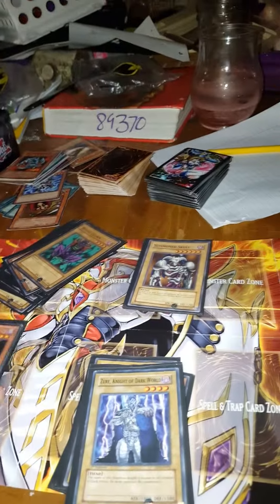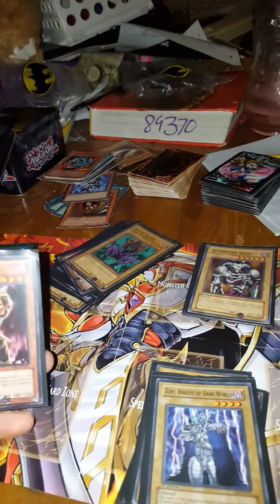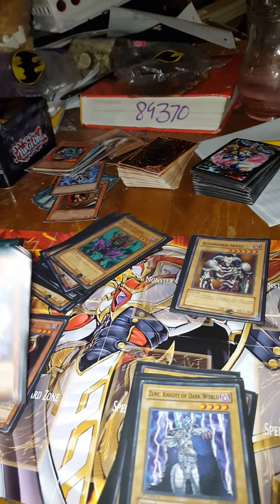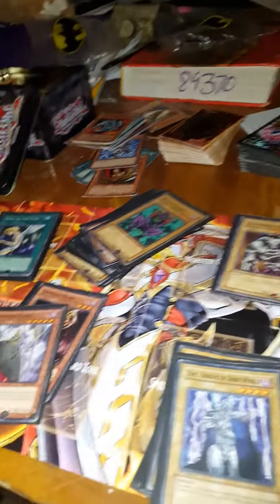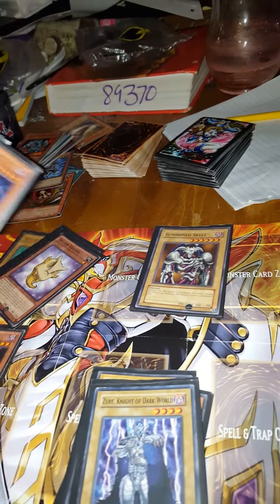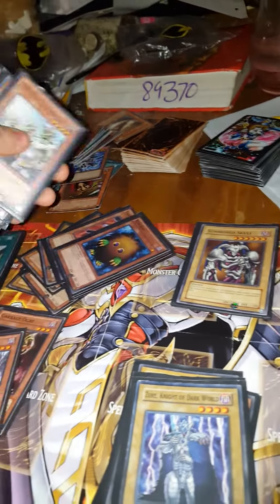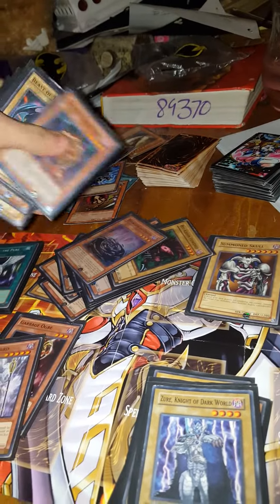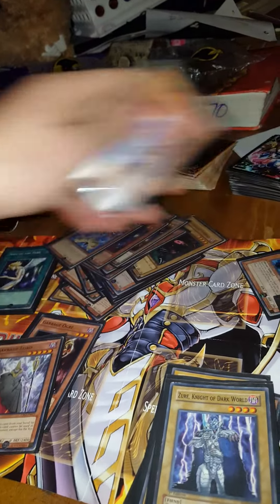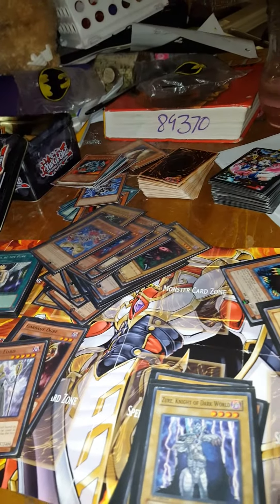As I said, we are doing the Fiend deck. As you can see, I have these in multiple piles for different reasons. This is my Garbage Ogre and Garbage Lord — with Garbage Ogre's effect you can send him to the graveyard and get Garbage Lord into your hand. Using Garbage Ogre puts him in the graveyard, as well as multiple other of these weaker Fiends. Some of them not so weak — some of them are very recognizable, some of them not so much.